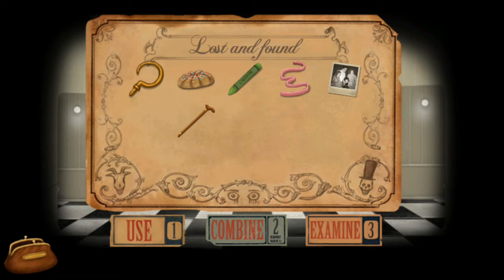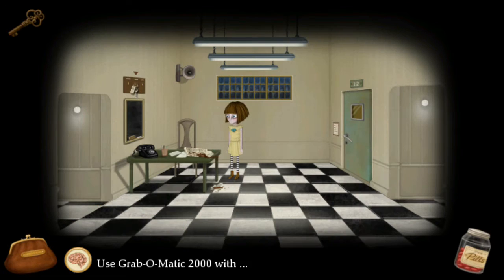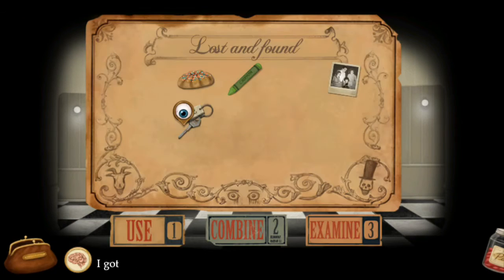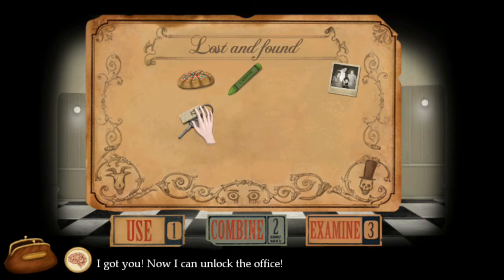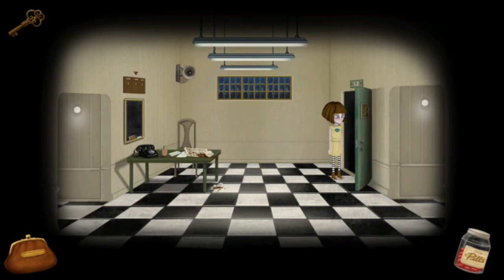If you use the sleeping medicine option, he just sleeps in the chair and you're able to grab the keys. To grab the keys, click on the cane or the hook and combine it with the sash — it doesn't matter which order. Make sure they all get combined, then use this on the keys up here. Then use those keys on the door over here, and that's going to get us into the office finally.